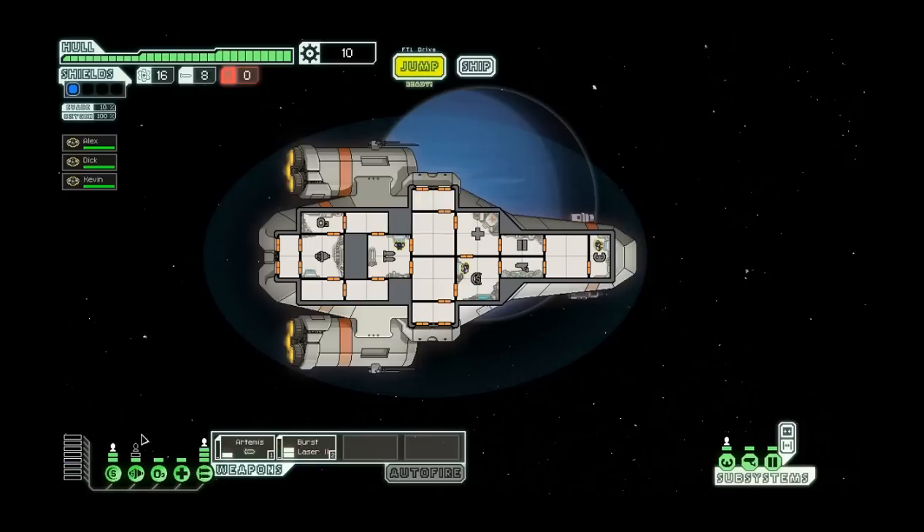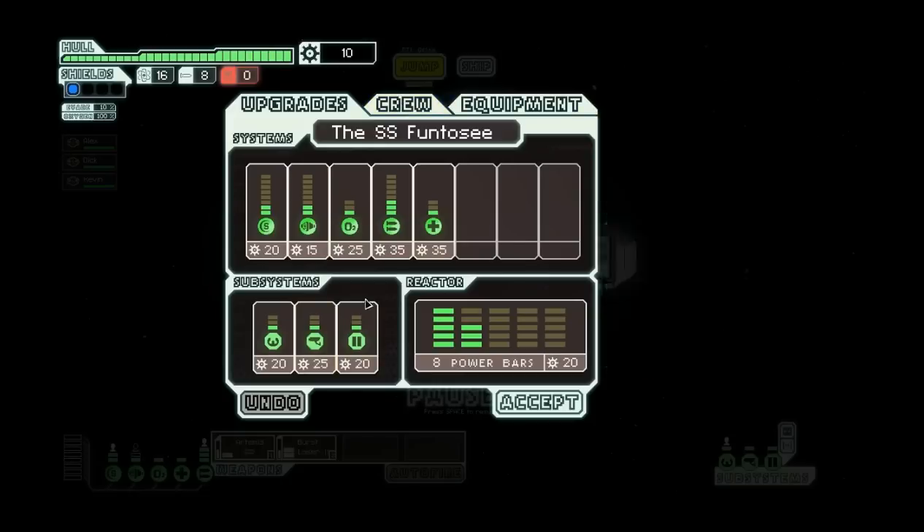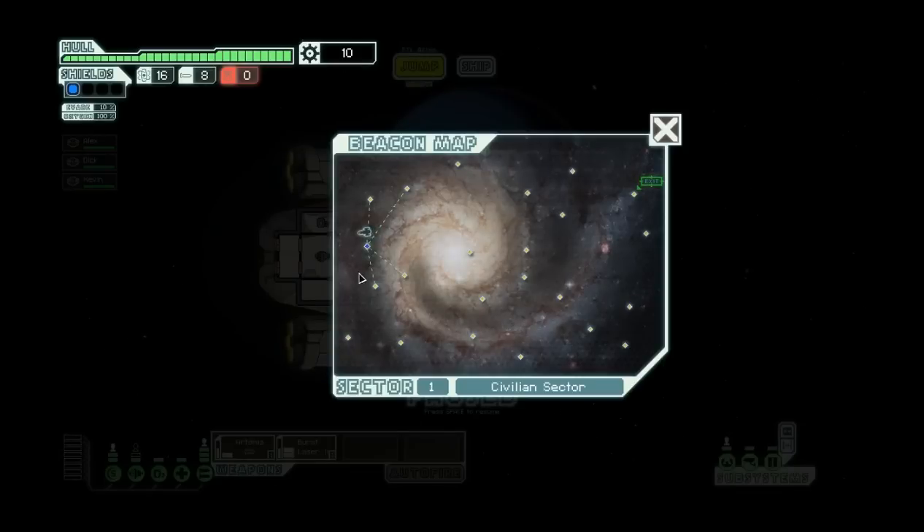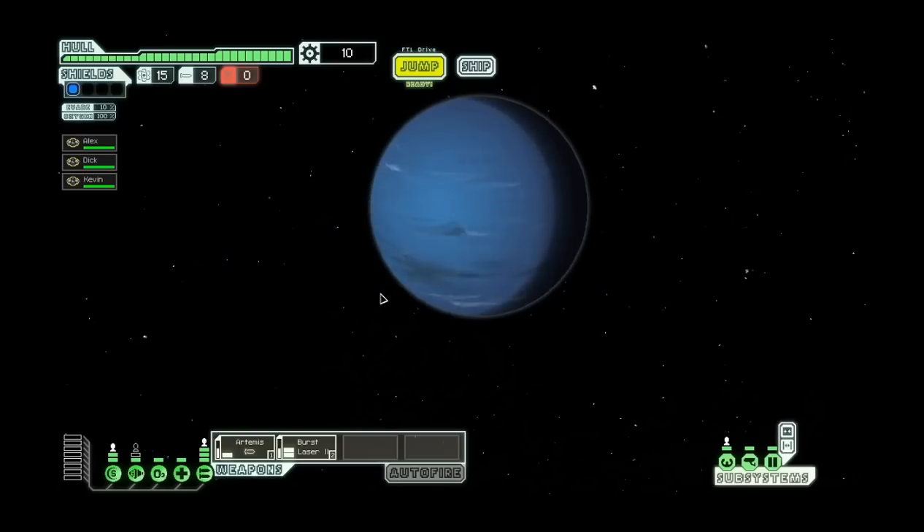I'll explain other things as we go. You also have to manage power throughout your ship. You can upgrade your ship and put money into different areas. You get money from doing these events that are on the board. I'm going to go across the bottom because there's more there - we want to hit as much as possible. Jump.